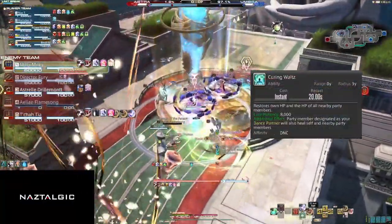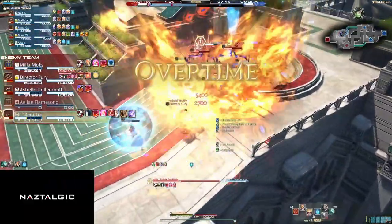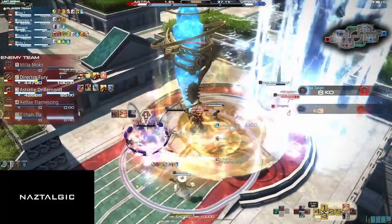Curing Waltz is an 8,000 potency AoE heal from you and your dance partner's hitbox. If you both stack on top of each other and your teammates, then you can heal everyone for 16,000 potency. This is amazing sustainability — I use it on cooldown to keep my team healthy.